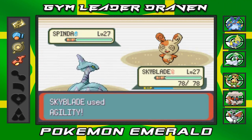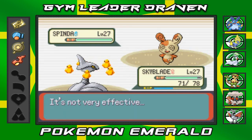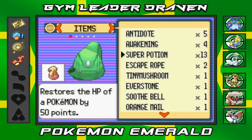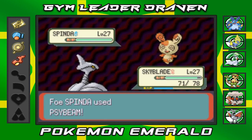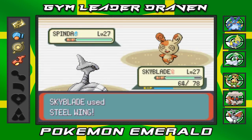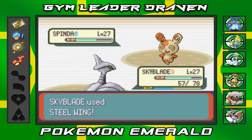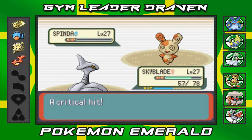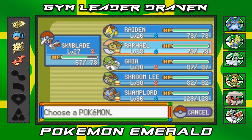Moving forward — against Spinda I'm using Agility because I need to be speedy, but he hits me with Psybeam and I get confused. I use a Full Heal — became healthy, let's go. If he confuses me again I'm gonna be pissed. No confusion this time — Steel Wing takes a nice chunk of HP. Another Steel Wing — critical hit! Kicking my dad's ass right here.